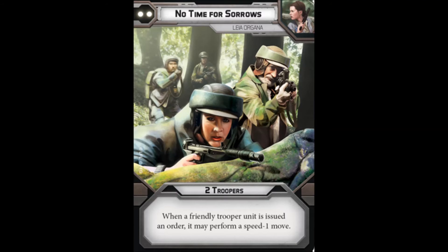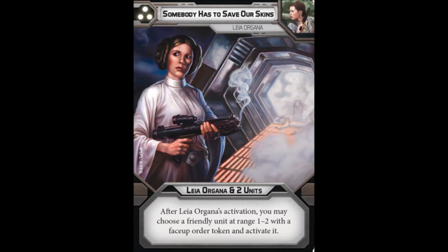For her next command card, we have No Time for Sorrows — this was spoiled by early releases on eBay and such. It's 2 troopers, which can include Leia since she is a trooper. This is her 2-pip. When a friendly trooper unit is issued an order, it may perform a speed 1 move. So Leia makes you scoot. This really helps because she wants to take a Take Cover or dodge action and then still get movement. Drop No Time for Sorrows — now units can at least move speed 1. Use it to shift friendly units into cover, close objectives, or get a leg up on where you need to go. Any sort of action efficiency is great.